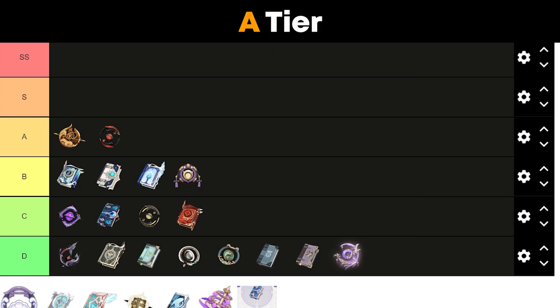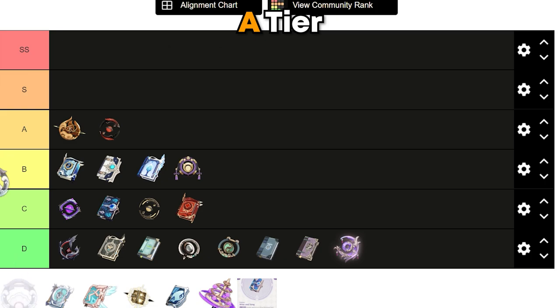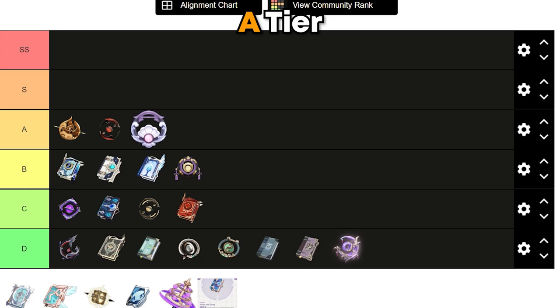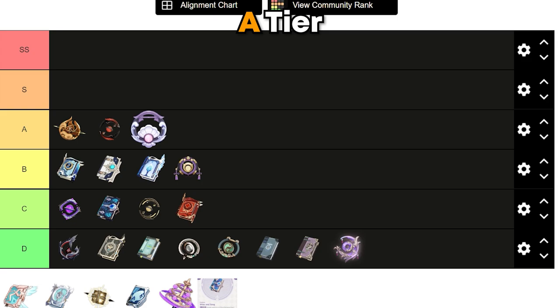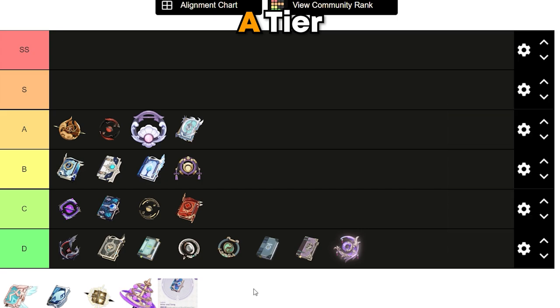There's also going to be a new catalyst called the Oathsworn Eye that you can get for free in the future. It gives 48% energy recharge at R5 from the weapon passive, so you can focus on other stats. A budget option for Yae if you are going for something like a four-piece Emblem set. The final weapon in A tier is Lost Prayer — crit rate substats with a good passive, but unless Yae stays on the field for a long time, she won't get max stacks.